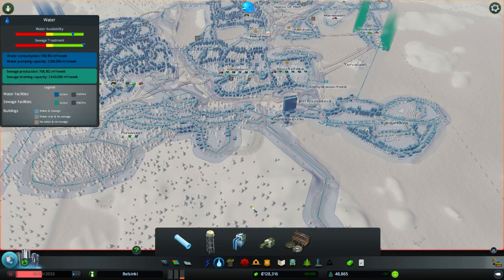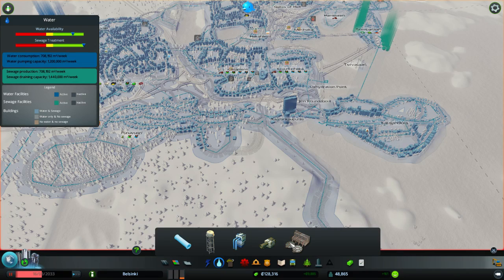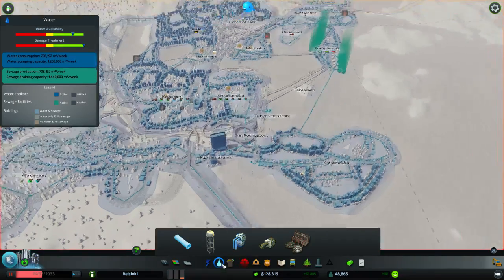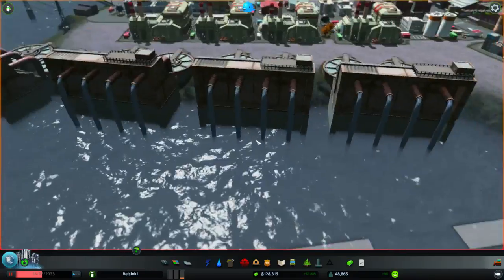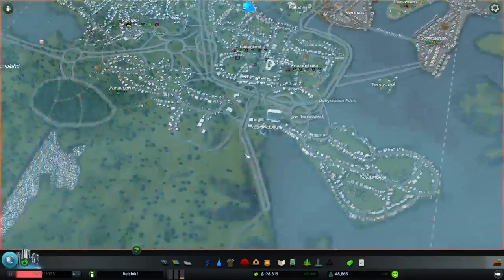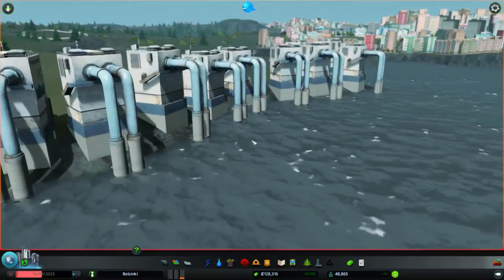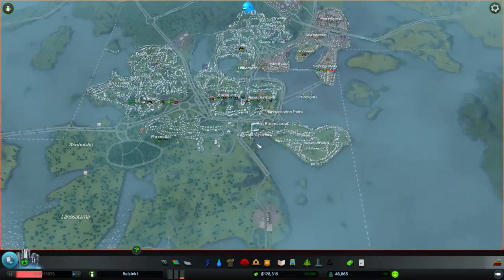Then you have water system management. So you need water pumps or water towers to give drinking water to your city. And you also need to deal with waste water — basically poo in the pipes — and you have a water treatment plant as well which you can use to deal with the water. Here are some of my water treatment plants dealing with the waste management of the city. It actually pollutes the area around it, so you have to be careful not to place your drinking water pipes or your water towers in a polluted area, because that will get your city very very sick and very very dead very quickly.